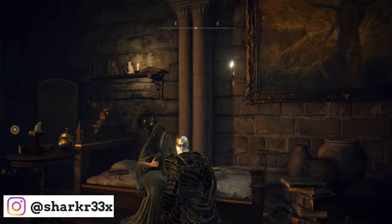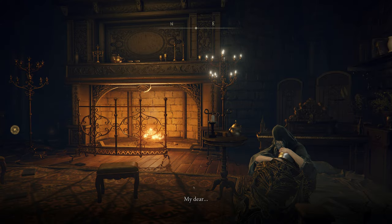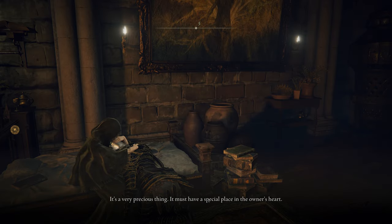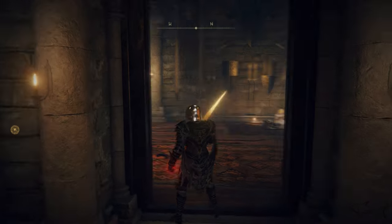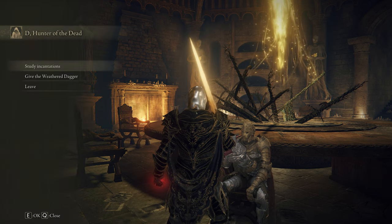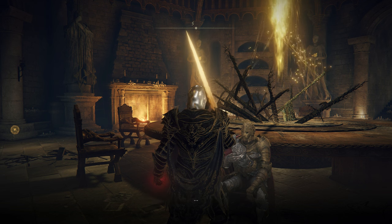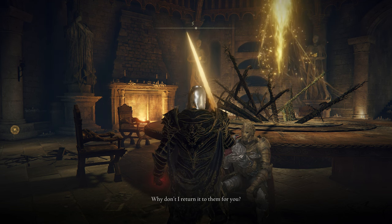I'm going to explain as fast as I can how to unlock that from the start. First things first, you have to reach Fia at the Roundtable Hold. You have to let her hug you a few times until she gives you the Weathered Dagger. This will be the first thing you have to do to proceed with Fia's questline, because this questline is a very important one. Then with this dagger, you have to find D at the Roundtable Hold.